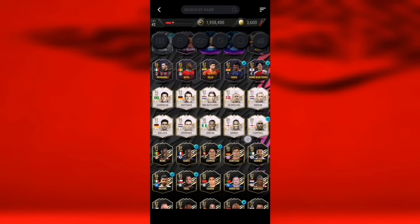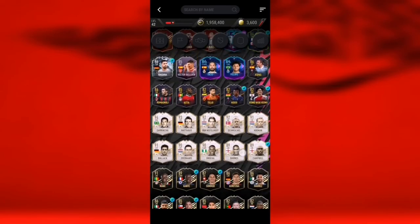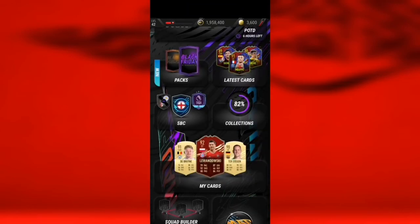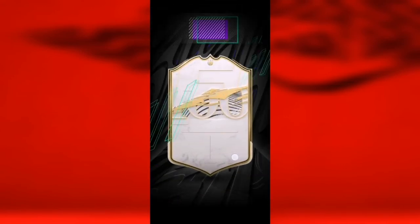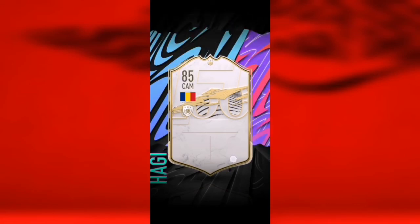If you didn't know, recently some of the prime icon cards came out. Campbell and Barnes were two of the English ones — Campbell has the 89 as his prime. And we get an icon in the first pack — it's going to be Haji. Hopefully 89...